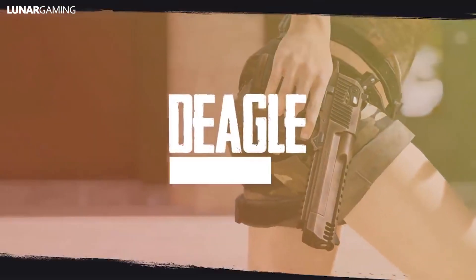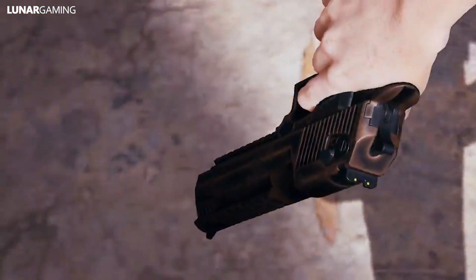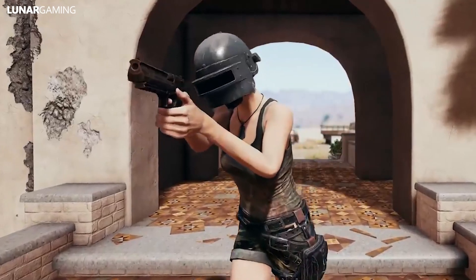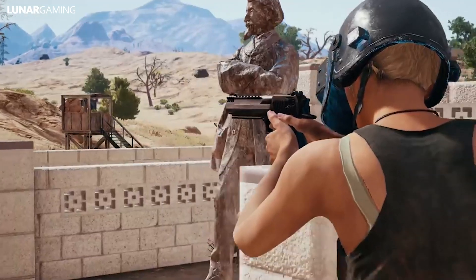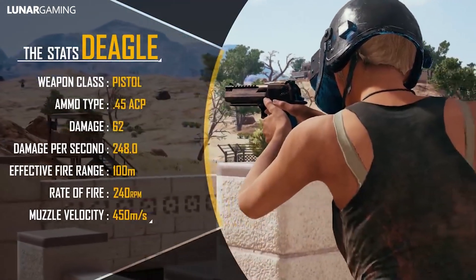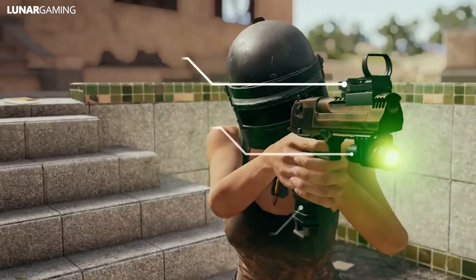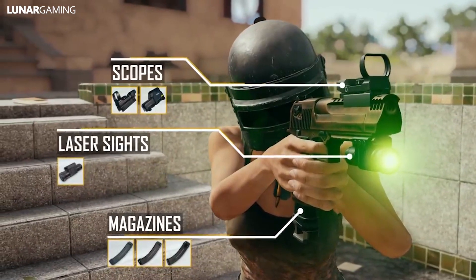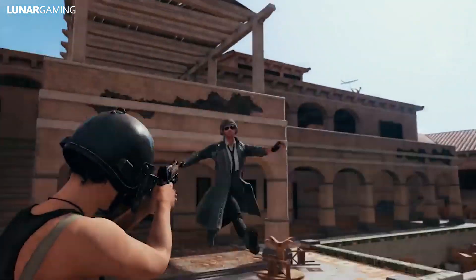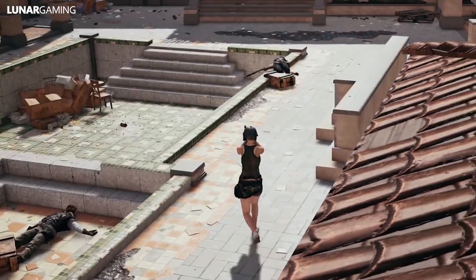We have a new weapon, the Deagle. The Deagle is a handgun that deals the strongest pistol damage with great muzzle velocity and will be spawning on all maps. It can deal 62 damage per shot and can take both the red dot and holographic sights, various magazines and a laser sight that improves hip fire accuracy. With greater than average pistol damage and muzzle velocity comes harder to control recoil. The Deagle has a single fire type that uses .45 ACP ammo and the standard magazine fits 7 rounds but can be extended to 10 with the extended mag.